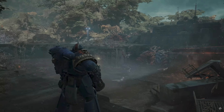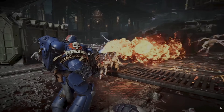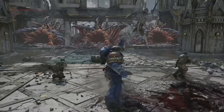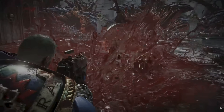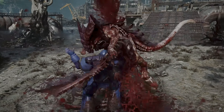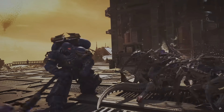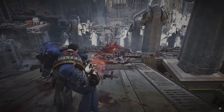Whether you prefer close combat or ranged warfare, the Ultramarines' wide range of equipment offers an array of devastating weapons and unique special abilities. A balanced approach is certainly wise, since performing a brutal melee finisher replenishes your armor and keeps you in the fight for longer. Shred the enemies of humanity with the iconic chainsword, liquefy them with the melter rifle, or crush them with the mighty thunder hammer — how you vanquish the Tyranid invaders is entirely up to you.